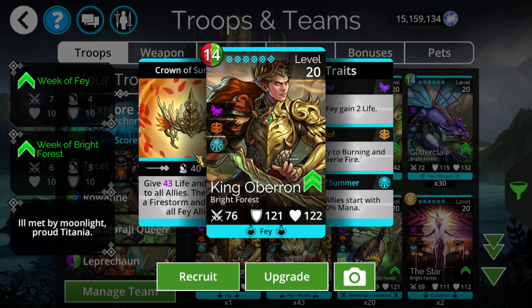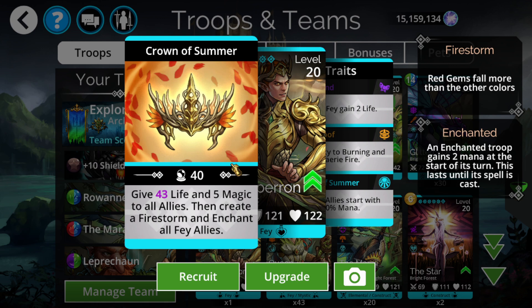We get a new legend this week: King Auberon. He just came out. This is a really good troop. If you look at his ability, he probably seems completely useless - he gives a bunch of life and 5 magic to all allies, which is an okay amount of static magic. Then it ends up creating a firestorm and enchanting all Fey allies. Obviously the enchant is appreciated because you're probably going to be using him with Feys. However, that's not the reason why you use him.